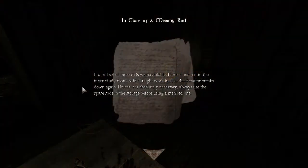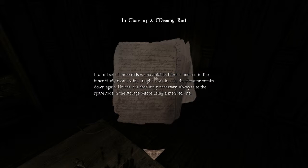Let me check my notes again. The full set of tree rods is unavailable. There's one rod in the inner study rooms, which might work in case the elevator breaks down again. There's supposed to be one rod in here, but I can't seem to find it.